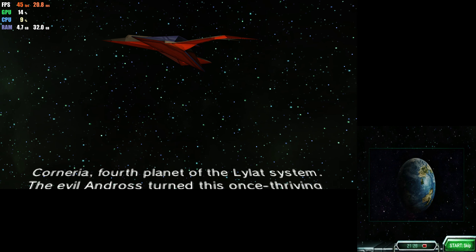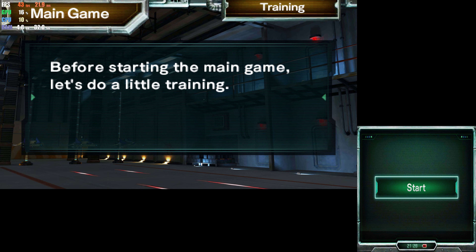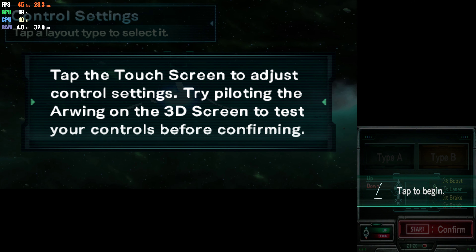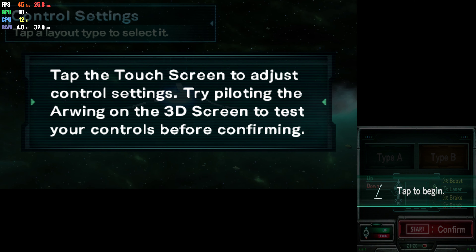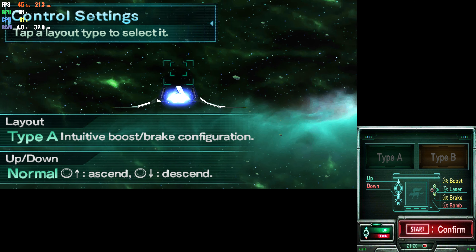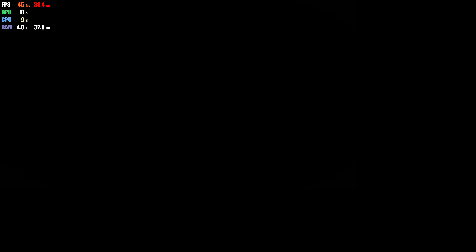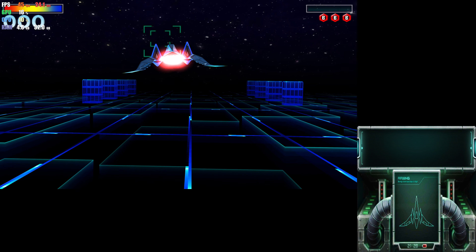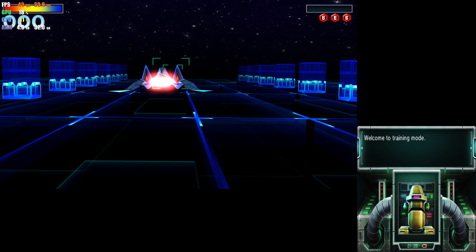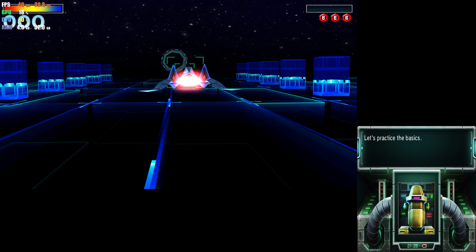Cornelia, Fourth Planet of the Lilat System. Redlock. Welcome to Train It More. Let's practice the basics.